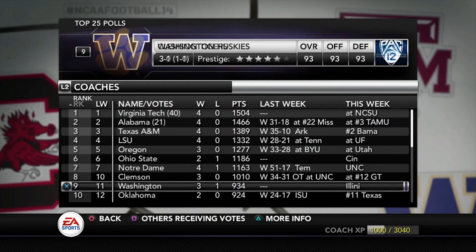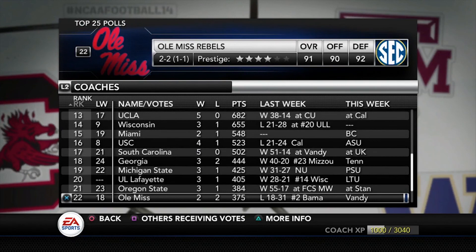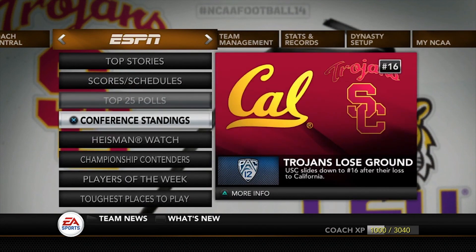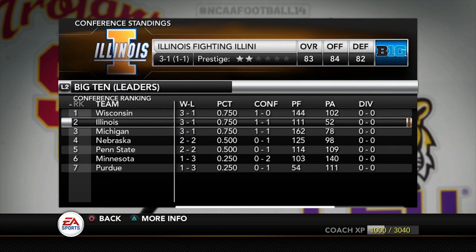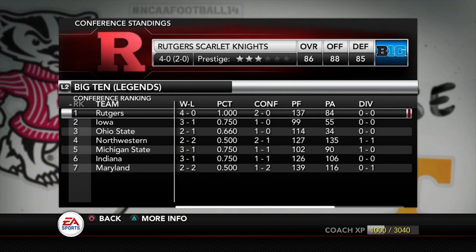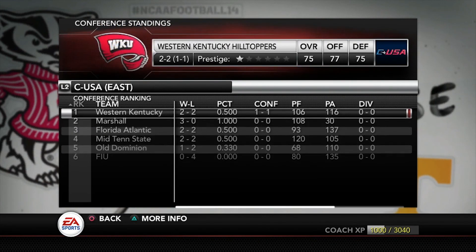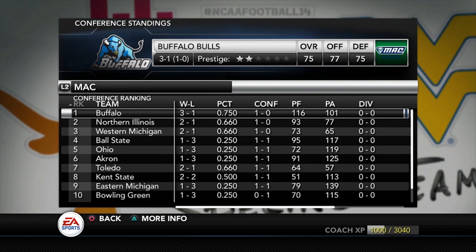Here's the top 25 — Virginia Tech number one, Alabama number two, Ohio State barely cracking the top ten. Another season we don't play Ohio State — unless the Big 10 Championship. Here are the conference standings after week five — Wisconsin overtaking us in the Leaders Division; we're ahead of Michigan, Nebraska, Penn State, Minnesota, and Purdue. Rutgers is somehow still undefeated, which is wild. Iowa is right behind them in the standings.